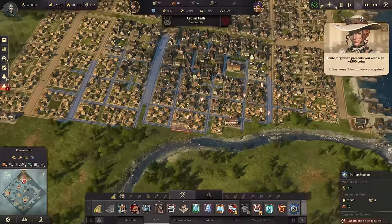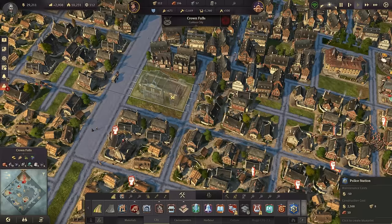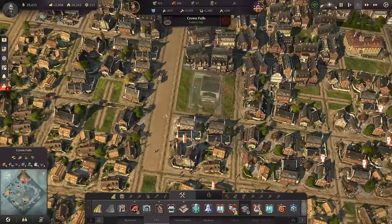We have riots in Crown Falls now too. That means I will need to get my police station over here - very expensive. I really rather not, but we have to. I'm going to start to move some of those workers away so that we have room for a nice central police station here. Once again with different skins, let's use the basic skin for now.